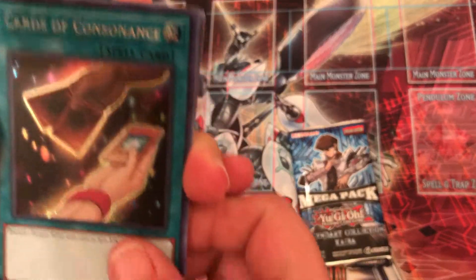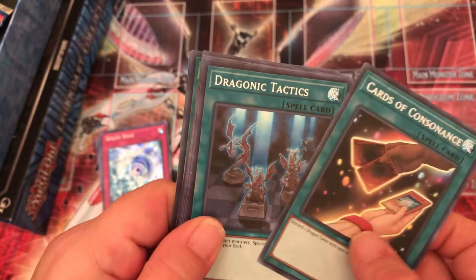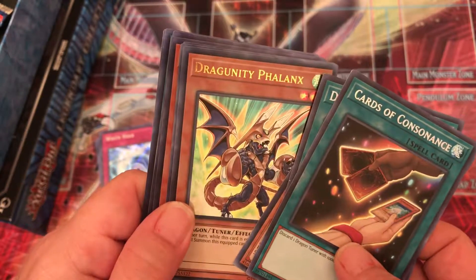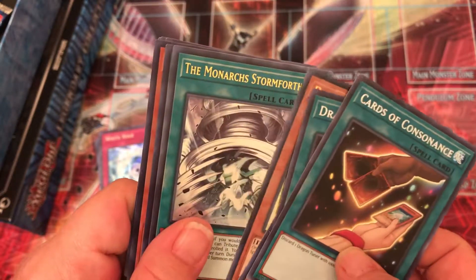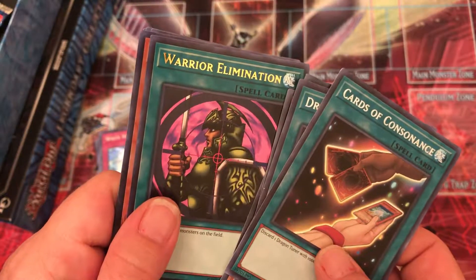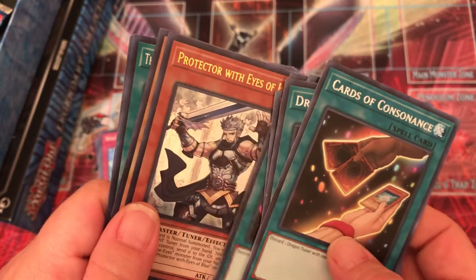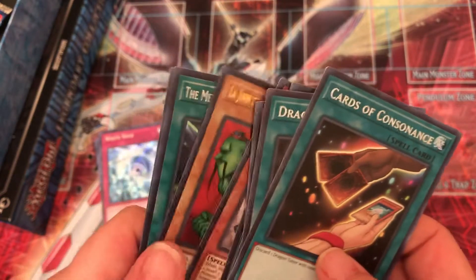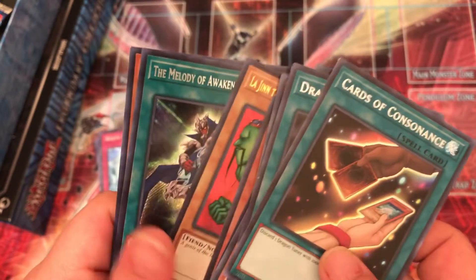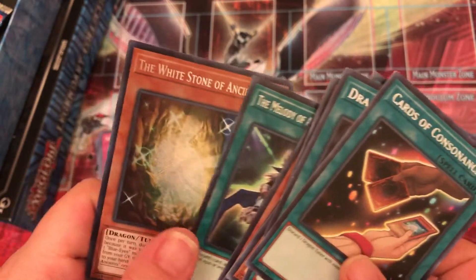Cards of Consonance, Dragonic Tactics, Master with Eyes of Blue, Dragonity Phalanx, The Monarch Storm Forth, Warrior Eliminator — that's one I haven't pulled yet — Protector with Eyes of Blue, awesome. La Jinn the Mystical Genie of the Lamp, that also takes me back. The Melody of Awakening Dragon and White Stone of Ancients.